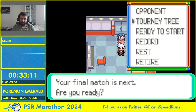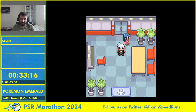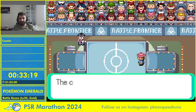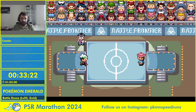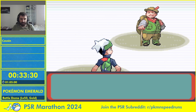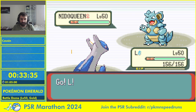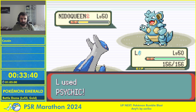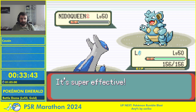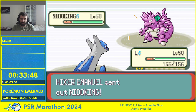Blaziken, Hydreigon, Nidoking — that's an easy win for Latios. I should have picked Medicham second though in case I get Quick Claw, Horn Drill or something like that. With Zapdos, I'm not winning if something like that happens. Oh, that's a mistake — I hope I won't be punished for that. It's pretty unlikely but you need to take it into account. Optimizing your odds is really key for this run — you can't complain about bad odds when you haven't done everything to maximize them.